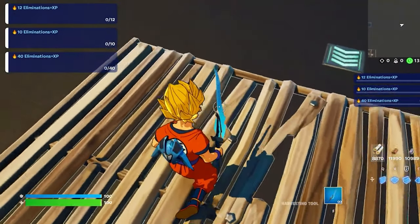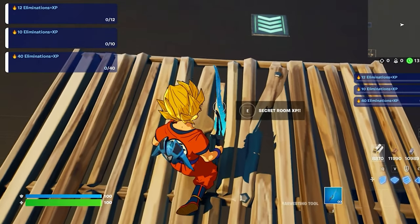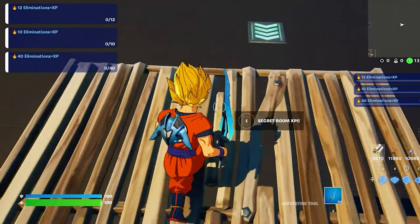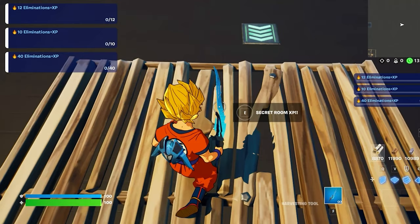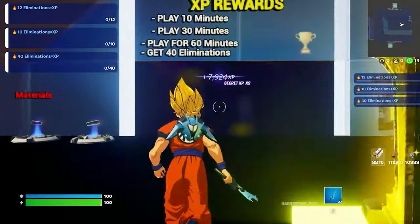Right there, you see. So you stand somewhere over here — make sure you're standing exactly where I'm standing, look here, and it should be right here. Now once you interact, you should start getting those levels.